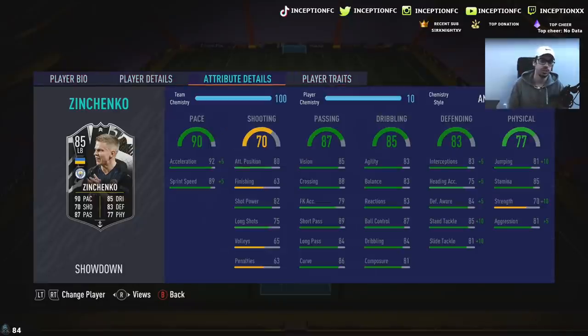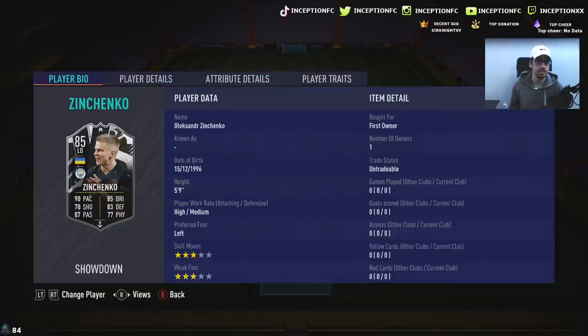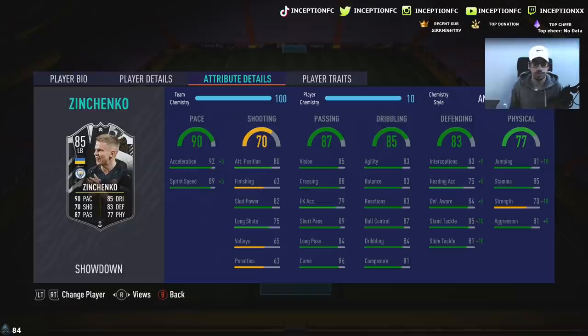Player traits — he has the flare trait in game. He's got 92 acceleration with an 89 sprint speed. We're going to be giving him an anchor chemistry style. Shooting on the card is 80, 63, 82, 75 — so it's okay for a fullback. He's not going to be a crazy good attacking-oriented fullback, but he is a 5'9" player with decent dribbling stats. Passing on the card is also very good. He's got 83 agility, 83 balance, 83 reactions, 87, 84, 81 for dribbling stats, which is pretty good.